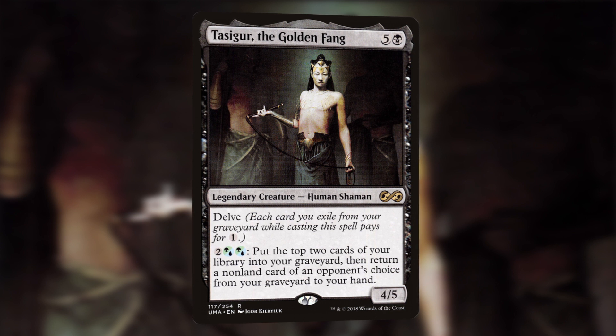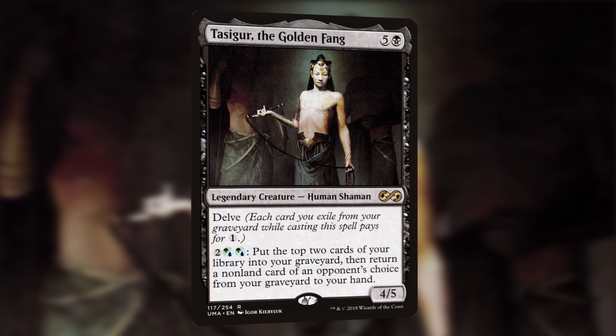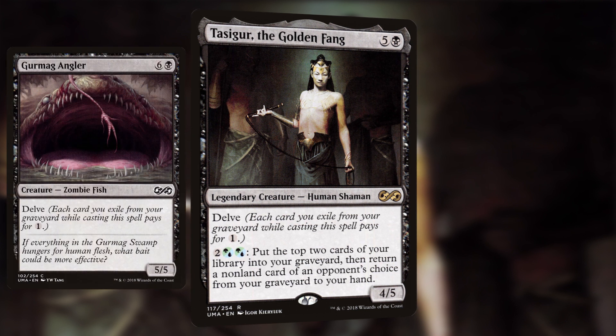If you play it as your commander, Tasigur not only gives you great card advantage, but also gives you access to blue, black, and green, giving you a great selection of cards for a powerful reanimation deck. In Modern, you can pair it with Gurmag Angler to have some of those powerful creatures you can cast early game.